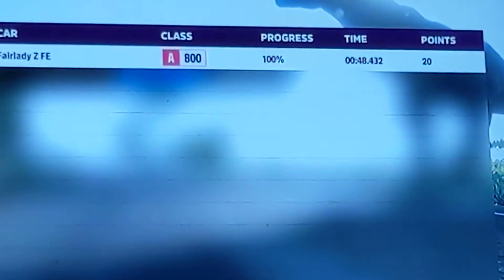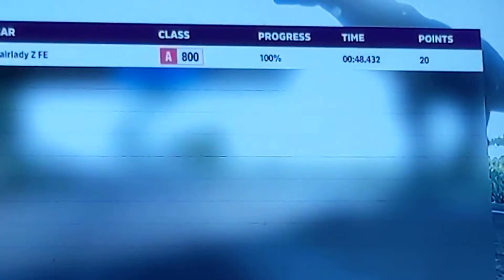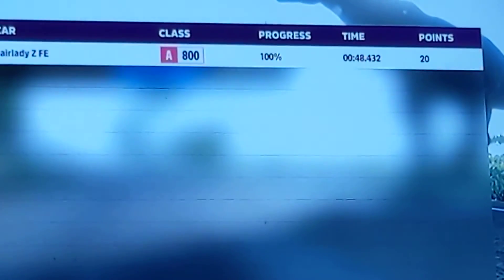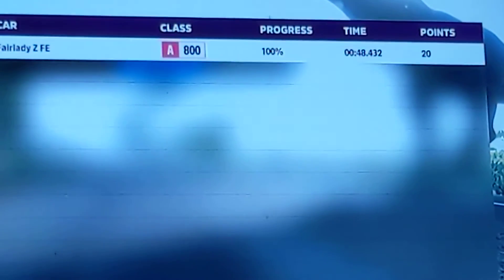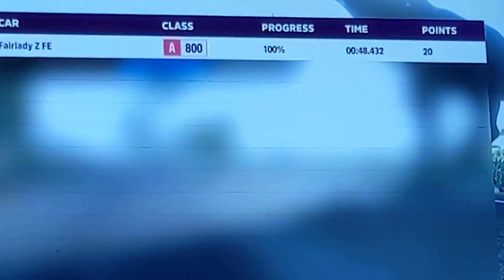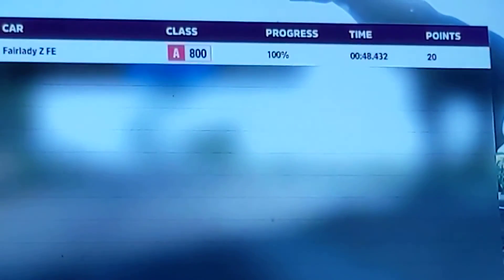This is the winner board to verify what time I got. As you can see, it says I got a time of 48 seconds and 442 milliseconds. There you go, guys — this is the speedrun for Forza Horizon 5, the Colossus race, the Gauntlet of Fun race. Bye!